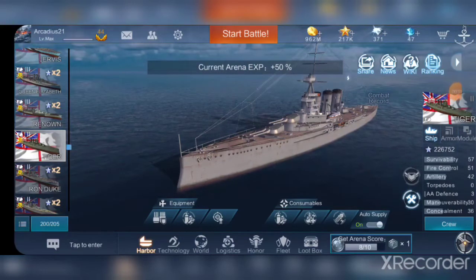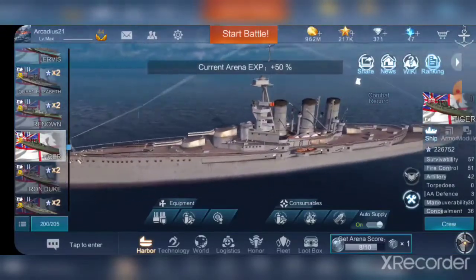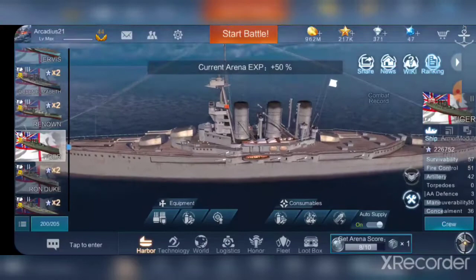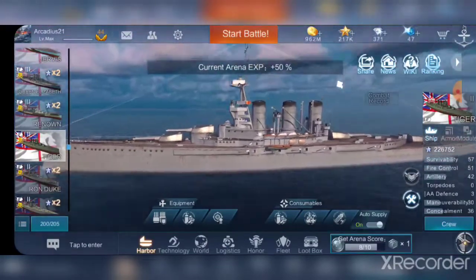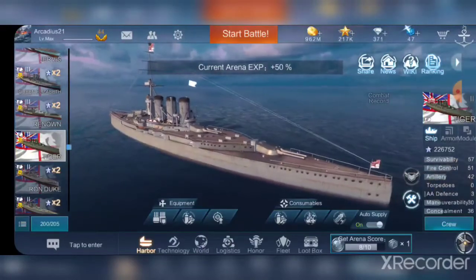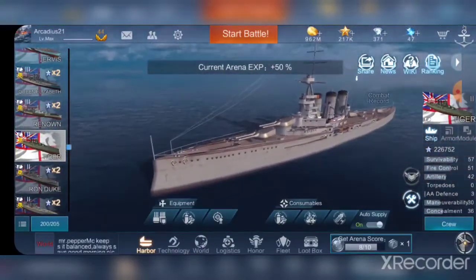Hi everyone, this is Arcadius and welcome back to Naval Crete. Today we will be reviewing the fourth and final current free XP ship in the game, the HMS Tiger. This is a pretty low-tier ship at matchmaking 5, but she does have her benefits, though they may be few. Let's start off with the pros.